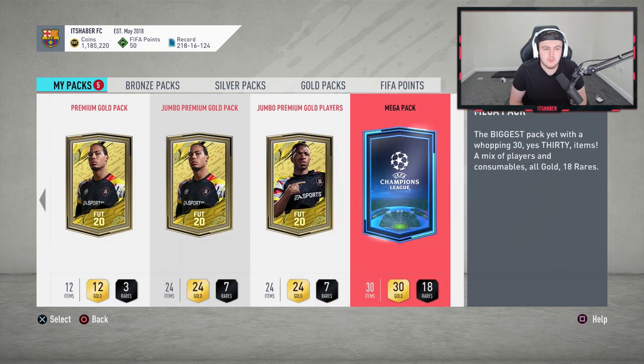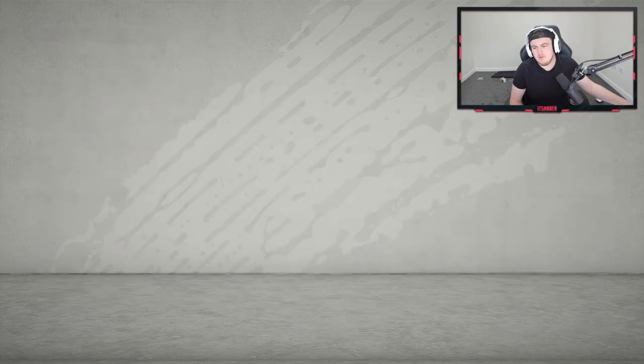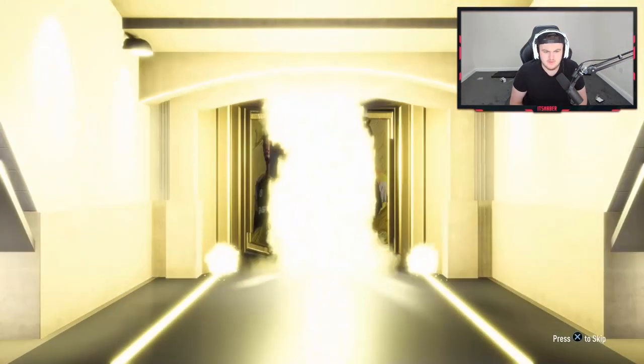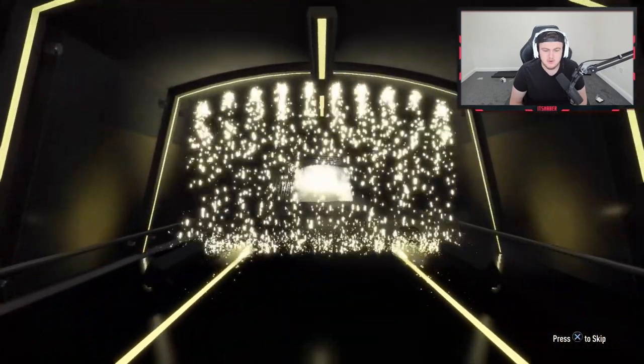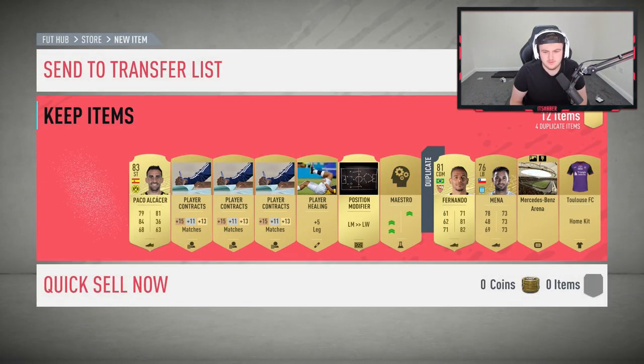We have a couple of Jumbo Premium Gold packs — loads of packs to be honest. We'll open up all of these and see if we can get some good stuff, starting with the worst and going to the best. And there's something in the first pack — we'll take it. It's a board... a Spanish board. No one cares about Spanish boards, man. That must be Spanish board number 142,000 for me.